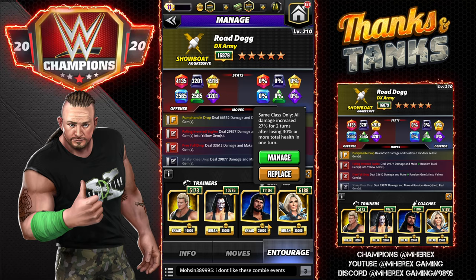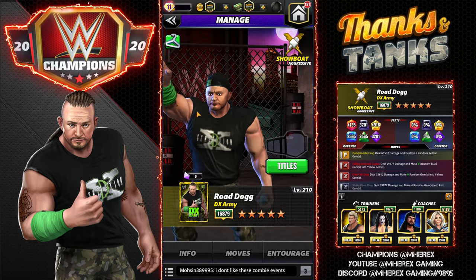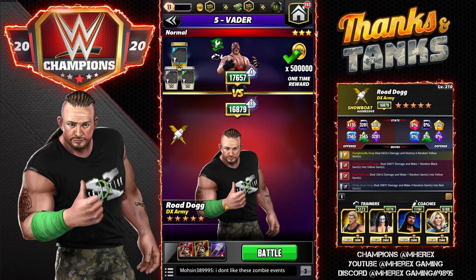This moveset is available for him at three star. Possible alternate coaches include Hall of Fame Booker T, who would add a little more yellow gem damage and create one more yellow. You could also use Zombie Nakamura so the finisher would destroy more and do more damage, but I tried that and it seemed like I ran out of gas too often. I tried that moveset about three or four times and this one about four times, and this one played way better.